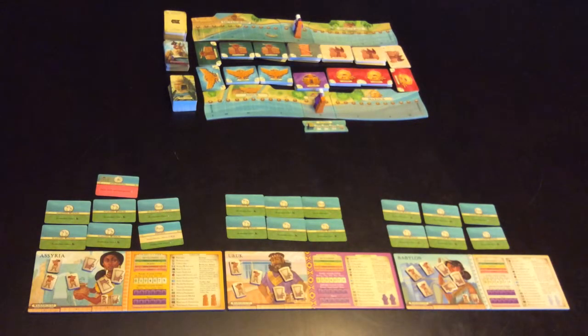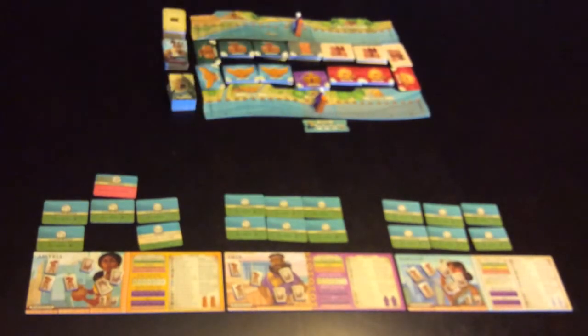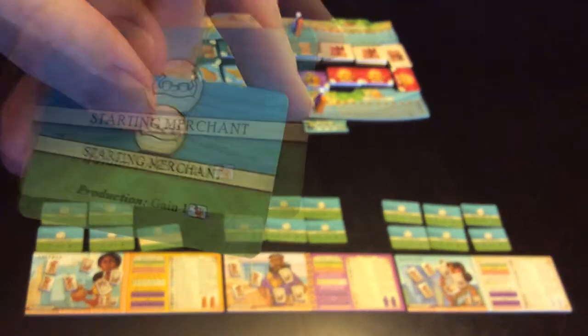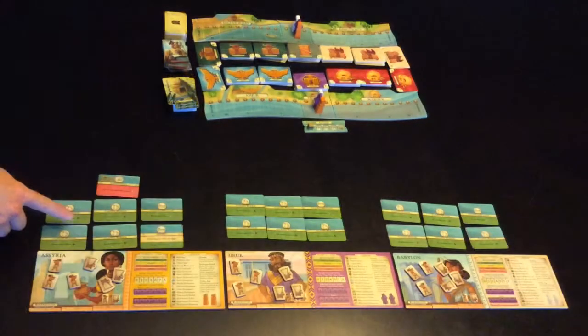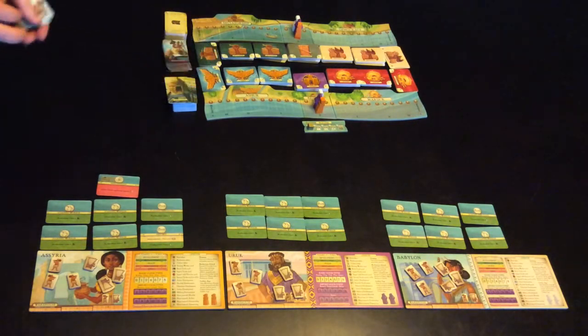We now move on to the production phase. As you can tell this game is played in phases, and everyone is doing this stuff at the same time, which enables you to play up to six players if you need to. In the production phase you're drawing cards. These four cards with that little mark mean you're drawing from the basic goods deck. Each player also has a marker that means you're picking goods from the import goods deck. It doesn't really matter what order everyone draws in.